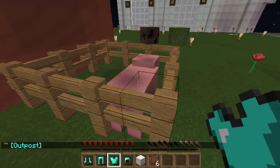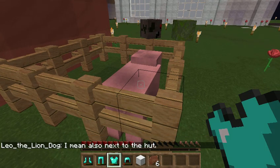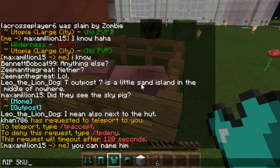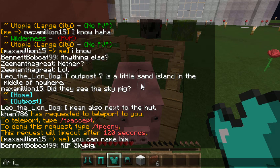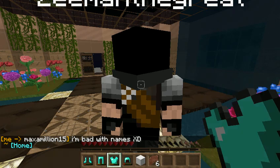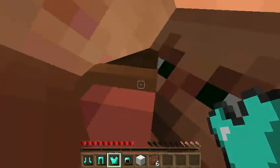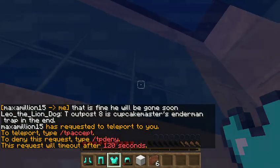This is our sky pig. When we first made this there was just this random pig up here — no idea how it happened. So now it's just our sky pig. Or it was our sky pig until they reset it. R.I.P. Sky Pig. Lovely spawn area again. We've got our enchanting room down here. Heaven. Let's head to Outpost 7.